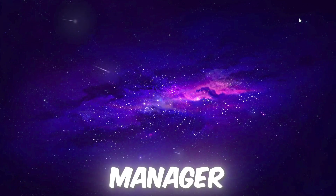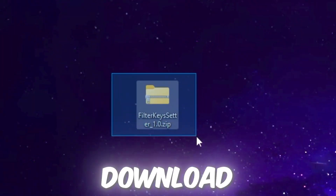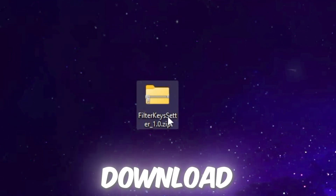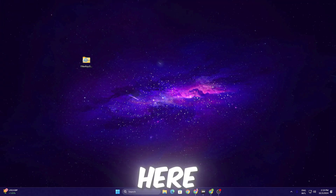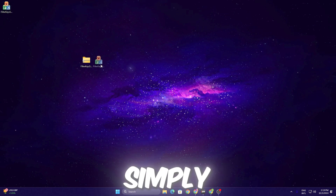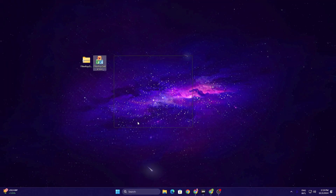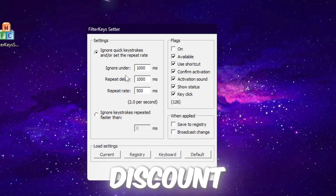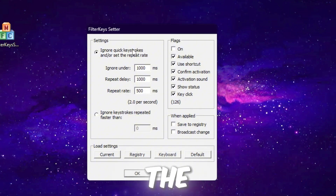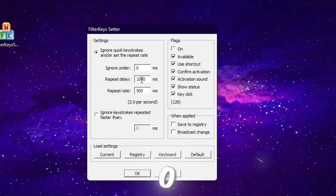For reducing input delay on your mouse and keyboard, download Filter Key Setter — the link is in the description. Download the file, open the ZIP, and drag the EXE file to your desktop. Right-click and run it as administrator for full access. You'll see the Filter Key Setter interface.